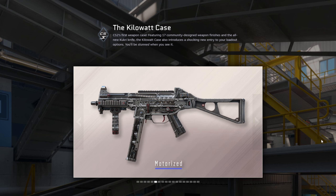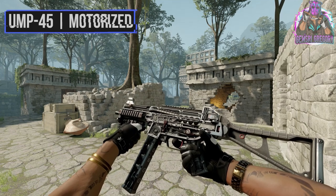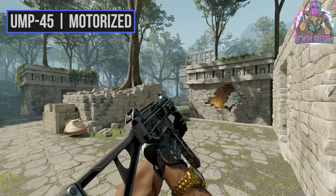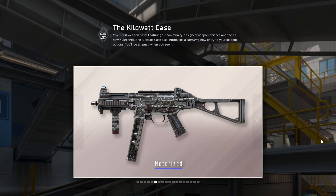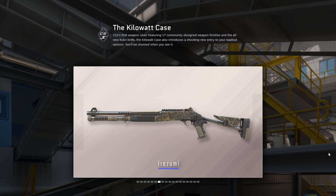The UMP Motorized — I like the idea of showing the insides of the gun. I think this skin could show more potential in-game than on a picture. I'll try to find some in-game footage and if I find some I'll link it in the description below. Overall UMP Motorized looks cool but doesn't show its whole potential in the preview.